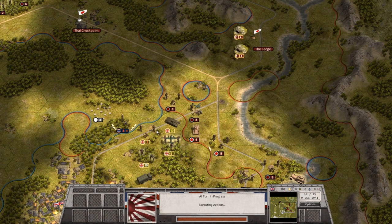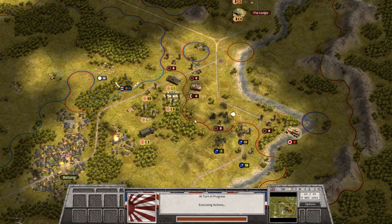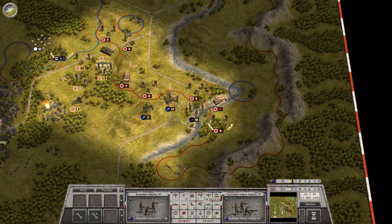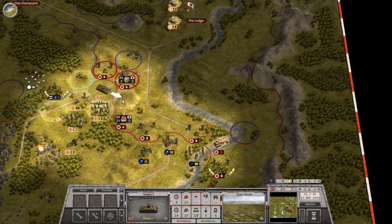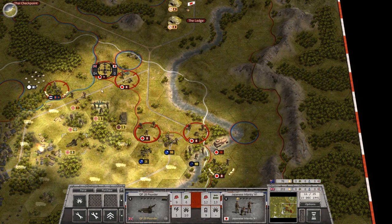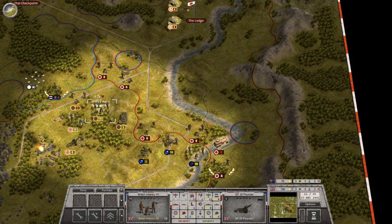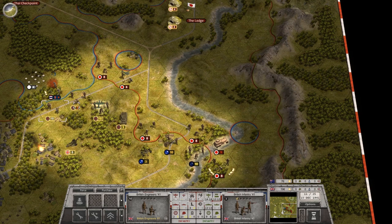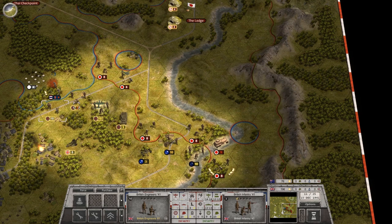Maybe they survive? The infantry attacked our anti-aircraft pieces and got no damage suffered in return. Japanese tank destroyed. These guys are almost dead, so we'll go ahead and assign some reinforcements to them. These guys actually are at full strength — I should have pulled them back. We'll just use them to attack the hapless Thai police and bomb right at these guys.